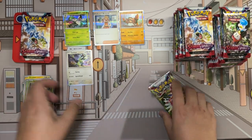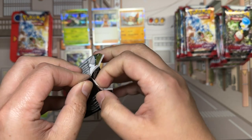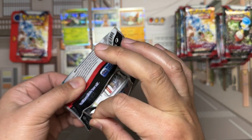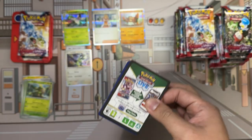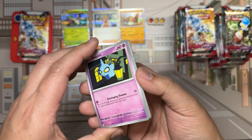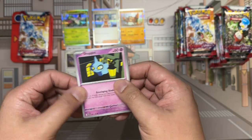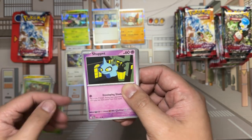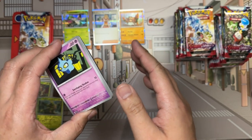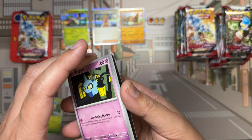The reverse rares feature a new foil pattern, including the introduction of Border Foil, which may make trying to pull a clean card a little more difficult depending on QA from the factories. We also see a reintroduction of the star pattern foil for EX cards, a cobblestone pattern for the reverse rares, and the Galaxy Holofoil — very reminiscent of the Team Rocket set from 2000.